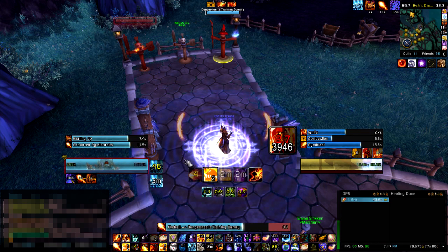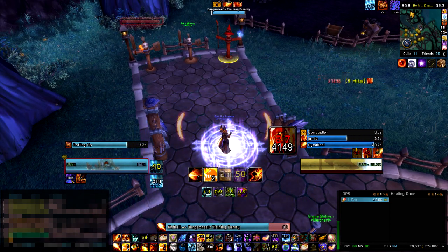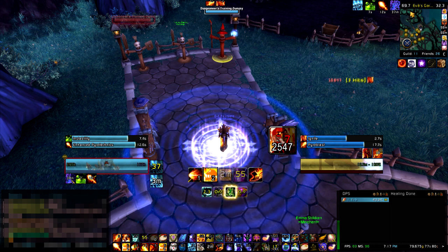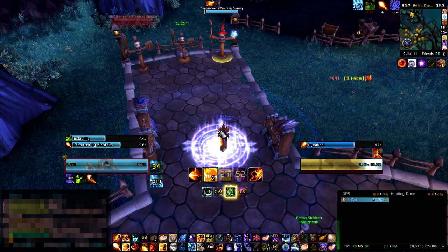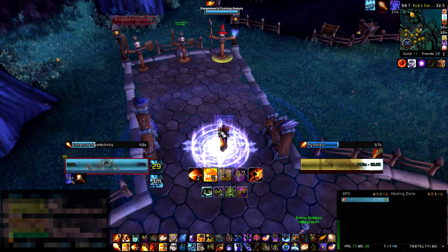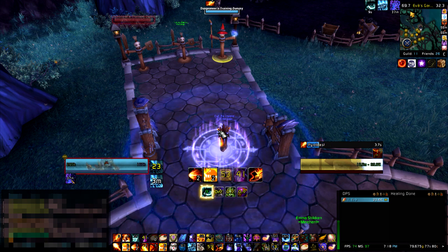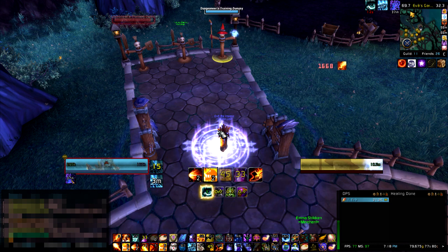I misused my Inferno Blast there — I know you're gonna kick my ass in the comments. But as you saw, from 6k we went to 7.8k of an ignite on the main target. This works because of how ignite functions: it counts both the damage, the spell that refreshes the ignite and the duration, and because we have 2 charges of Inferno Blast, it double-taps your ignite from the crystal to the boss twice, so it gets added even more.